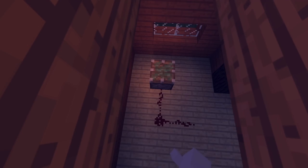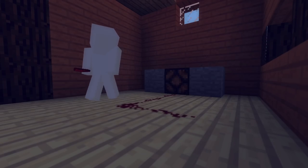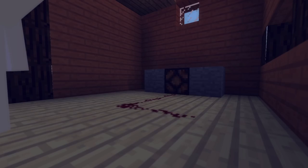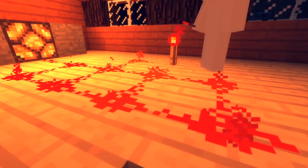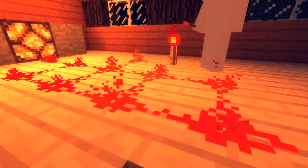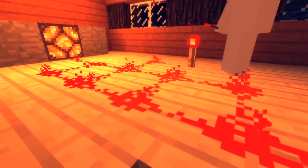The Minecraft world also has its own version of electricity, called redstone. Using a redstone power source like a torch, circuits can be made to power different mechanisms. Similar to our own light bulbs, a redstone lamp will produce heat, melting any ice and snow around it. In an incandescent light bulb, electricity passes through a tiny tungsten filament, and the resistance of the filament turns most of the electrical energy into heat, which is transferred to the colder ice nearby.